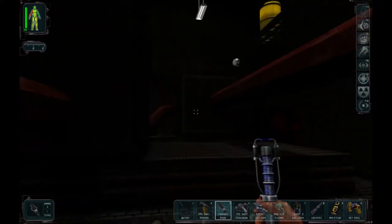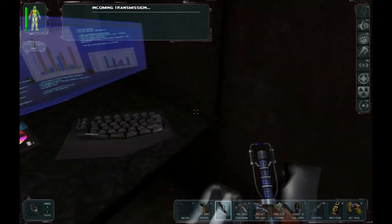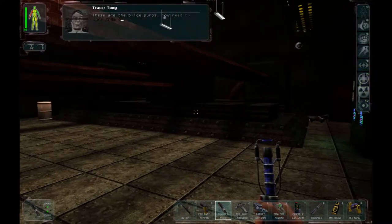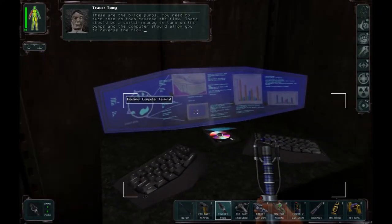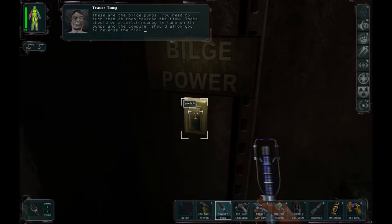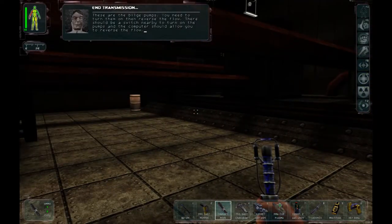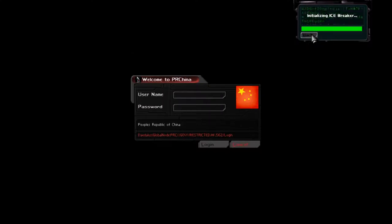I'm not sure where I'm supposed to be putting my bomb. These are the bilge pumps — you need to turn them on, then reverse the flow. There should be a switch nearby to turn on the pumps, and the computer should allow you to reverse the flow. Bilge pumps activated — making hella progress.